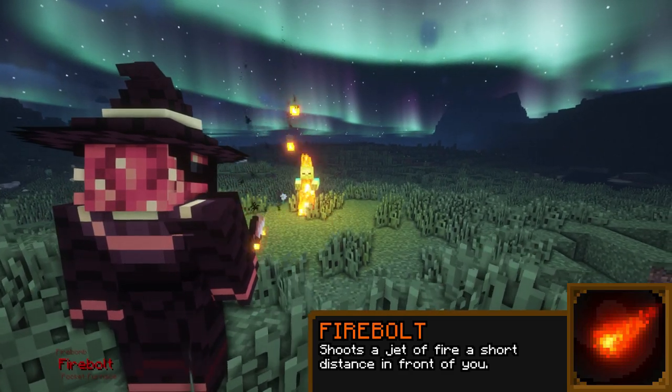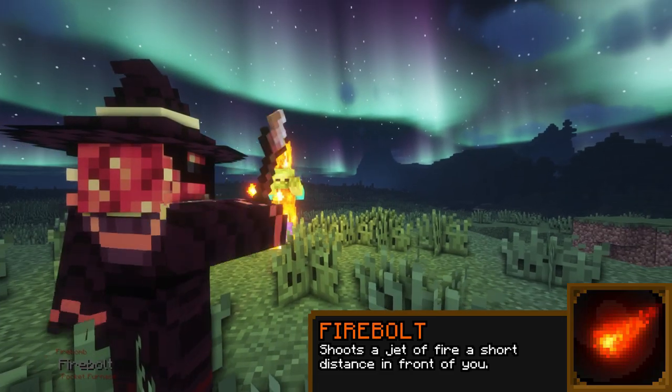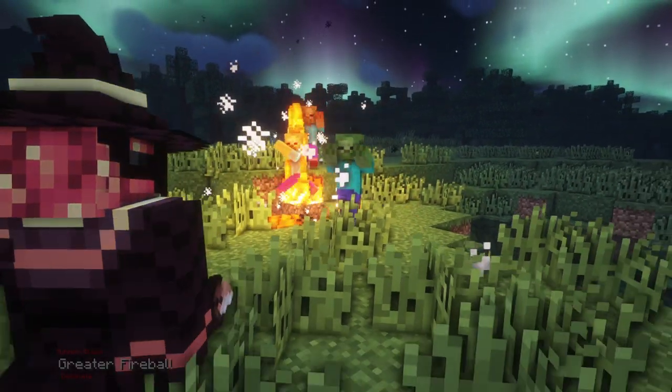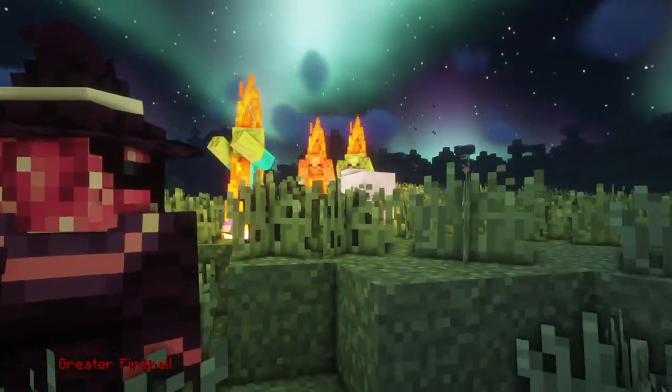Pyromancers can choose to fire a ranged form of ignite, Firebolt, to deal a fiery blast from a distance. Fireball, or Greater Fireball, are more powerful alternatives to Firebolt, launching pure balls of fire to explode and burn those caught within its radius.